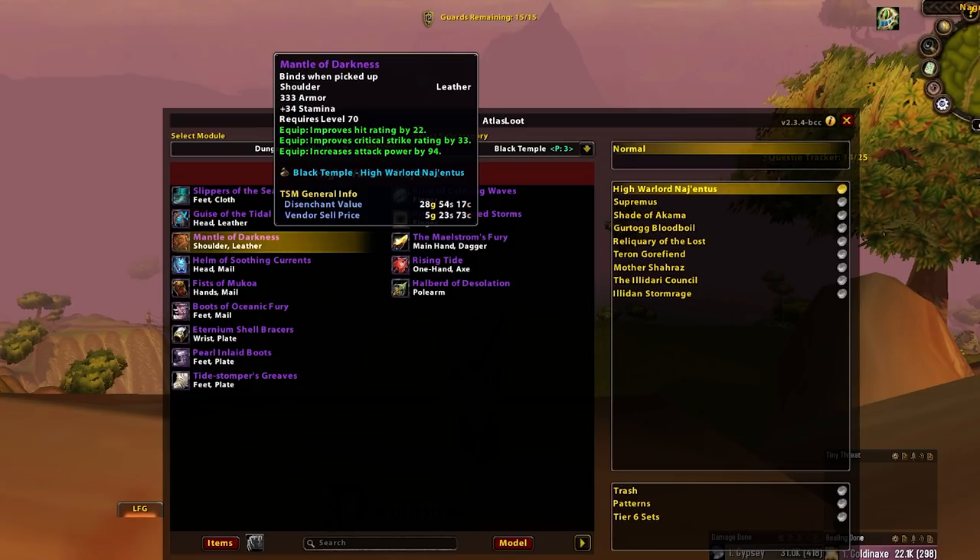Next we have Mantle of Darkness. This is very, very close to BiS for Enhance — believe it or not. No sockets, no nothing. It sort of looks a bit wonky, but when I first looked at this I was surprised it was good, then I realized: oh wait, that's actually 94 AP. It's got big green stats on it. Ultimately this is exceptionally close to the crafted shoulders for Enhance and the expertise shoulders from SSC — they're all very, very close within a margin of error. The best location is Enhance here. Anyone else that wants it comes after. Enhance first.